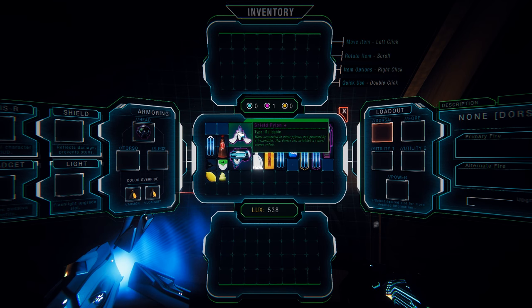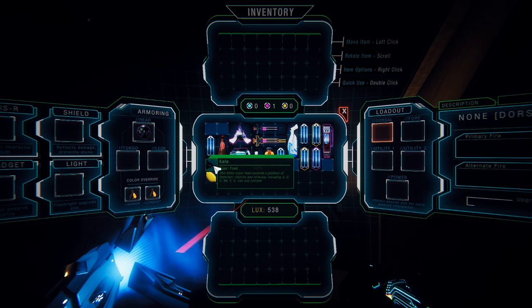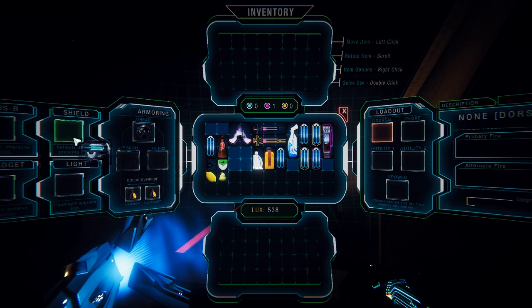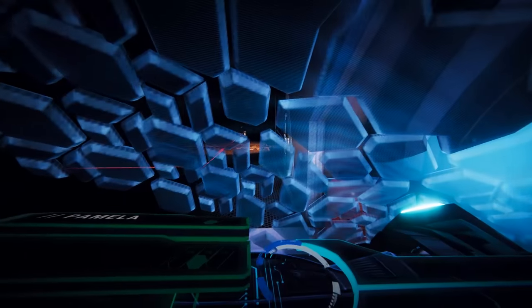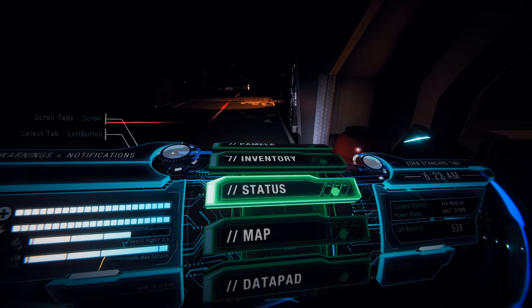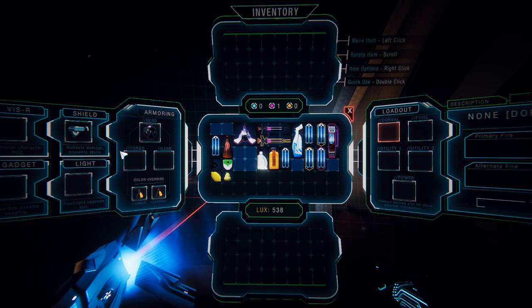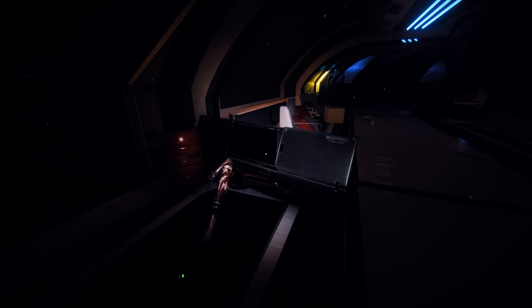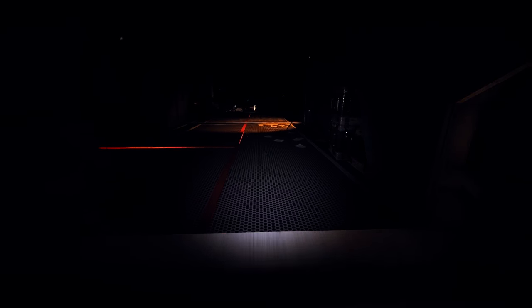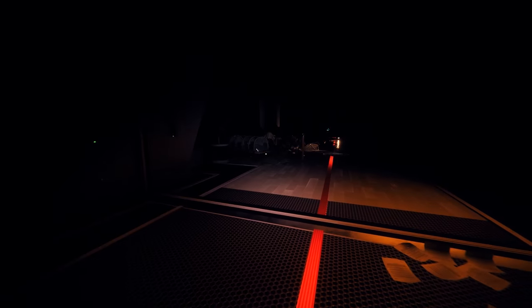Shield pylon — type buildable. So it's an energy shield for a base. I'm going to throw this on. So I have a functional shield — it reflects damage, prevents stuns. So I can block now. I mean, I could always block but still.